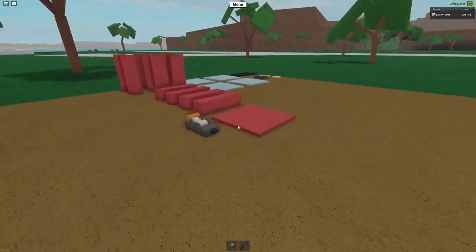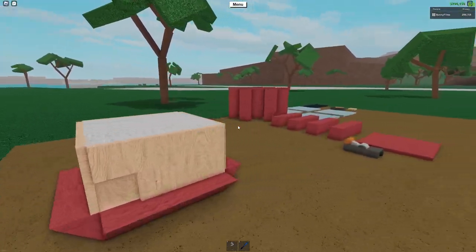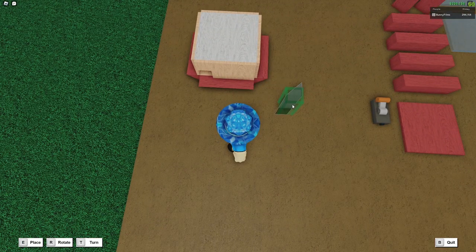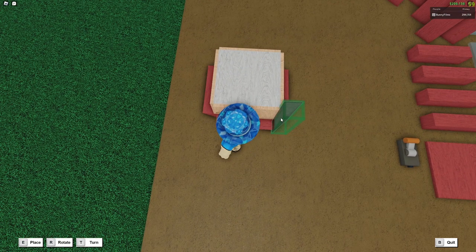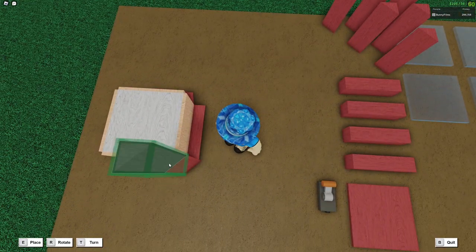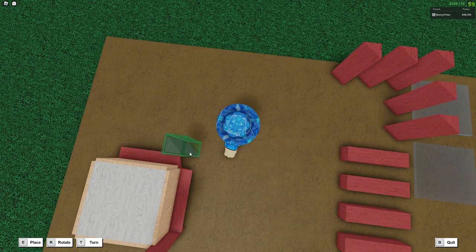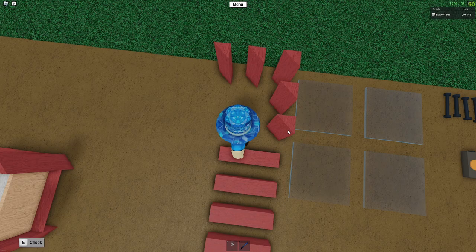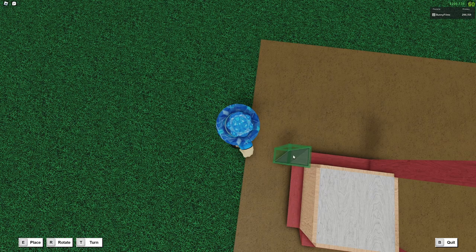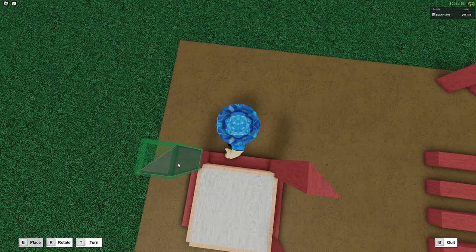Now we're going to move on to building the prize cage on top. We're going to take one of the 1-over-1 wedges and place it in this corner, then place another one on top. Grab two more and place them in the next corner stacked on top of each other, and repeat that for the remaining corners. Let's place this here, rotate and place, and finally place the last corner wedge.